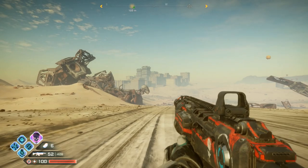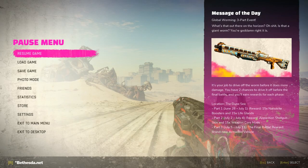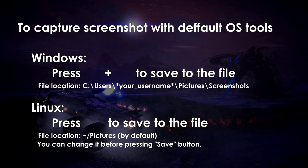I was playing the game, saw some cool looking place, pressed print screen, minimized the game, opened Paint, pasted it from the buffer and saved the image file. At least now you can skip all those steps and just press the Windows logo and print screen keys together and your capture will appear as a PNG file in the default folder.